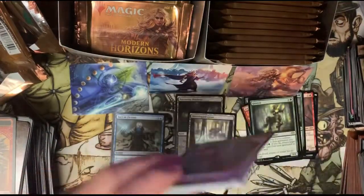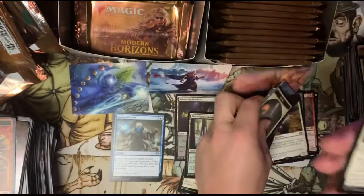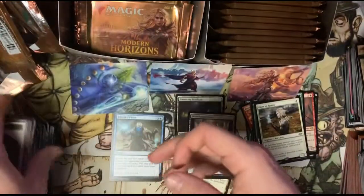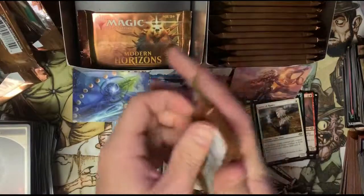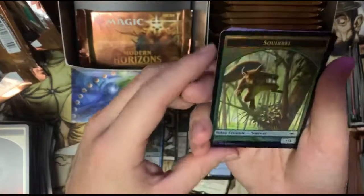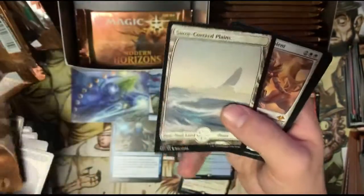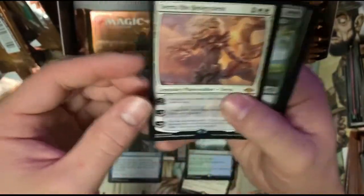We got three more packs left on this side and my Echo of Eons is falling over. We got a soldier — got this thing — snow-covered land and a Giver of Runes. Not a bad card. How are you guys doing out there? Are you chasing after all these cards? Do you like the foil tokens? Look at that squirrel — nice! And we got that guy — he's riding a lion, you know, as you do.